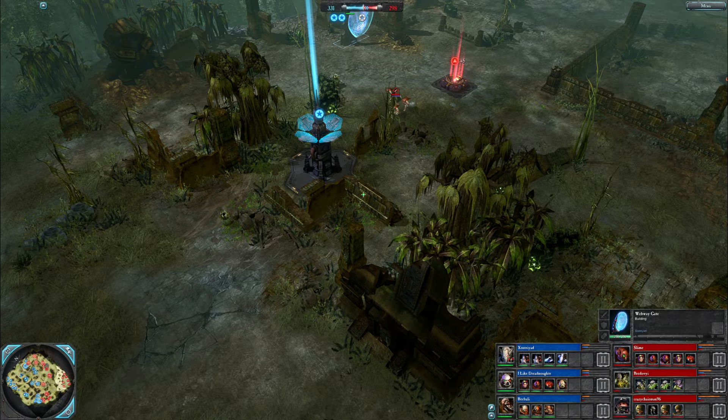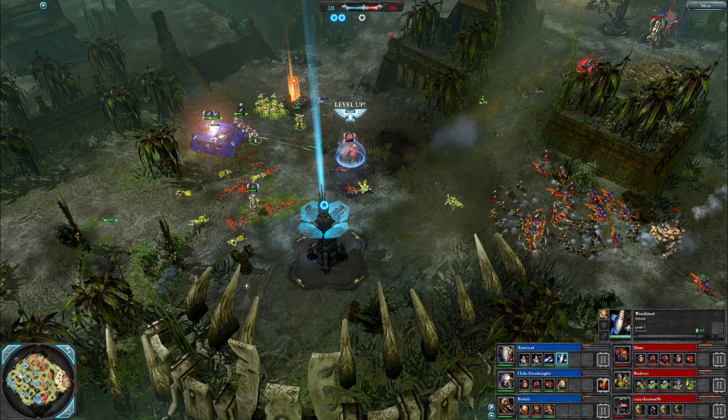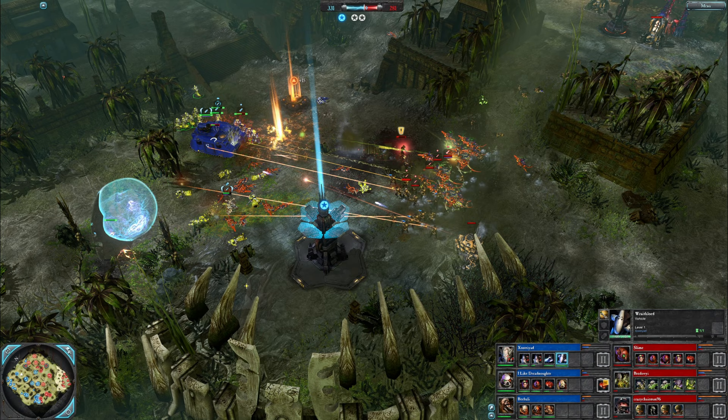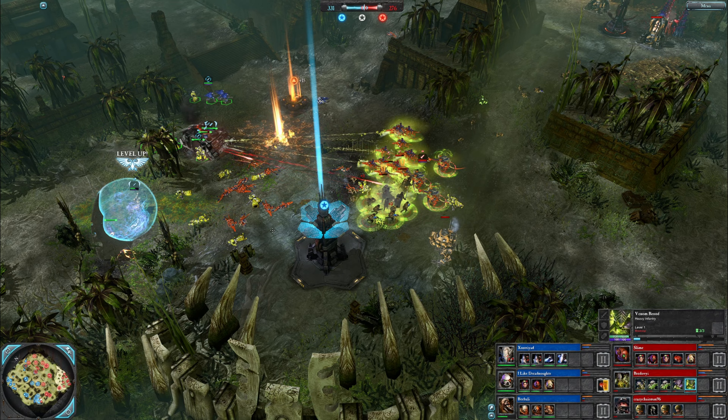These guys are in an odd place, very easily flanked but covering some areas. Webway Gate up for Xostriad, who's got a Wraith Lord up. It's a relatively large distance from your base to the midpoint, which can make it tough for walkers on Sycharis. We'll see how it does. Holy Pyre going in — looks like they're going to get the Razorback down, and down it goes. Black grenade throw, Venom Brood getting that Razorback down.